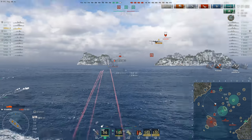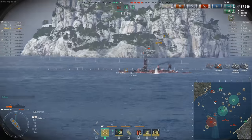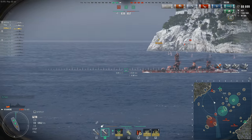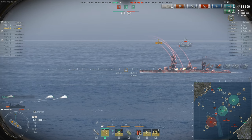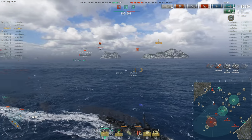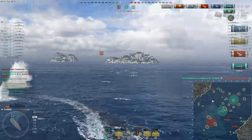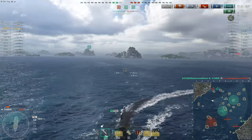The Fuso — nice big flat broadside as well, although he knows dd mafia is here and is watching that smoke screen. Actually, you know what, I take it back about the semi-armor piercing — when a battleship's giving you a nice flat broadside like that it can work, although it does seem to be kind of inconsistent. He's hedging his bets here, launching the torpedoes as well just in case, because while the Fuso may not have the most accurate guns in the world it does have a lot of them and he could die here.